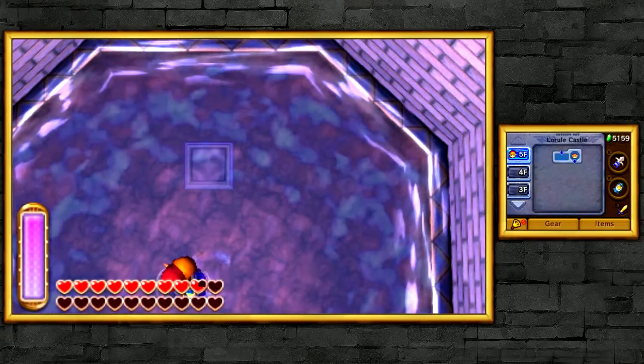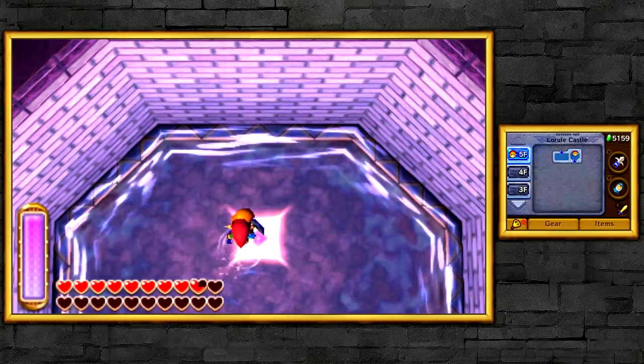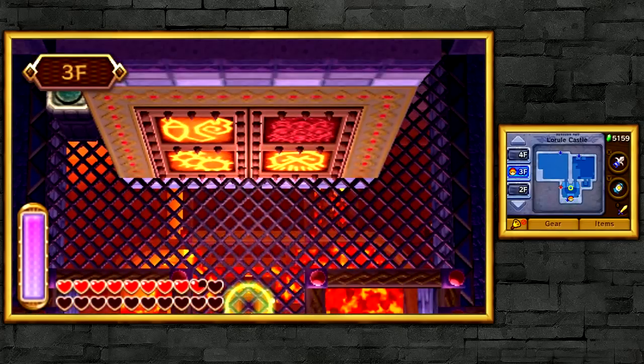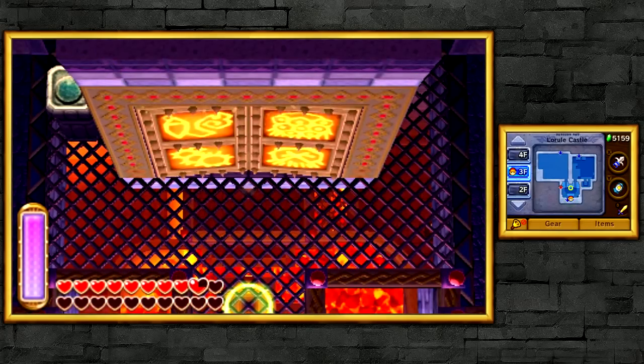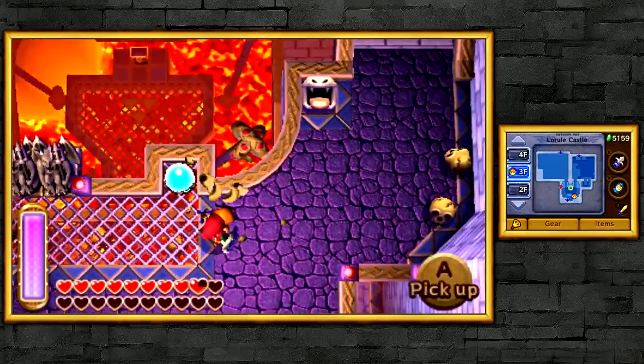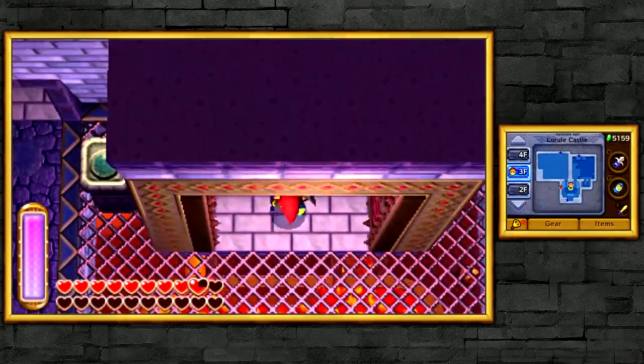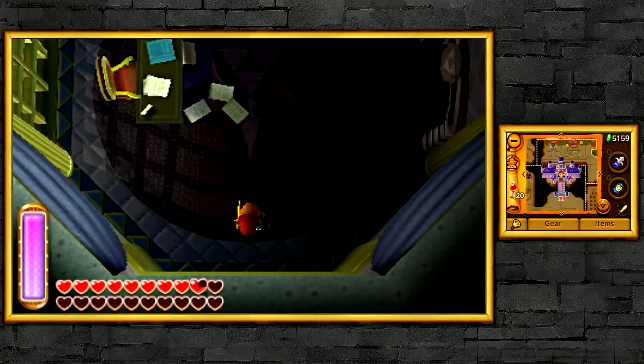Now it's time to enter this portal and make our way into the door itself — and yes, they're all lit now and the door opens! They weren't exactly trials, but I like to refer to them as trials because you had to use items from the past and do similar puzzles that were helpful in previous dungeons.